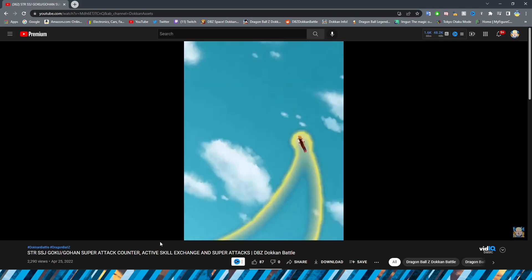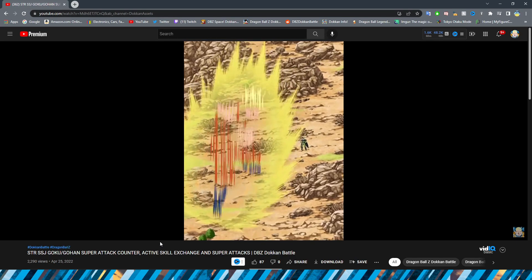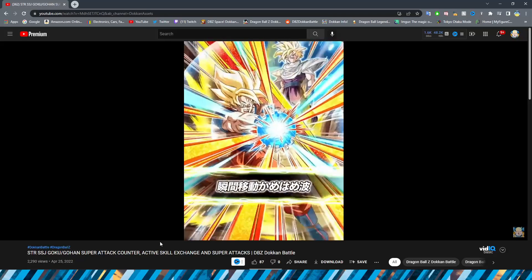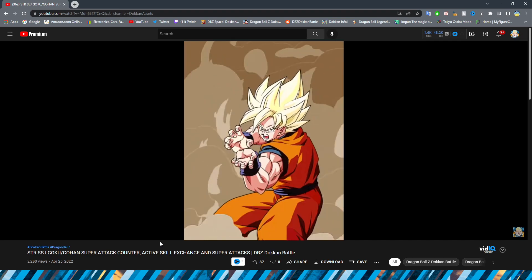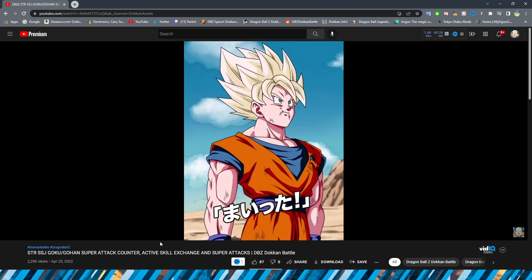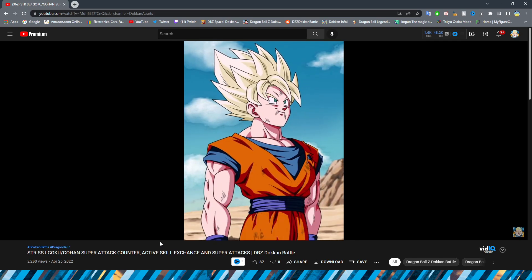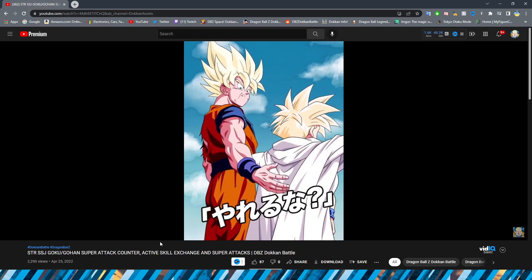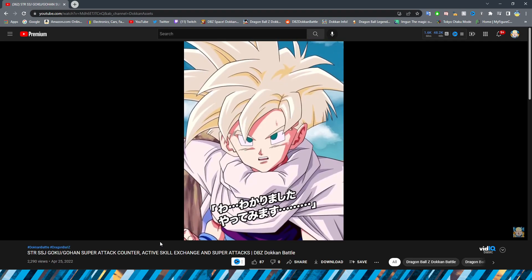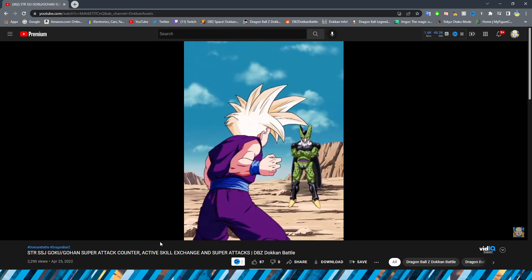As per usual we go through them at regular speed and then at slow speed. First of all, wow — I am so delighted to finally have this attack as an animation and it looks as good as I was hoping. There have been so many fan animations of that scene over the years, so I'm glad it turned out as well as it did. All the renders of Goku and Gohan in this section look so good — maybe because there are a lot of close-up shots since it's an exchange animation.